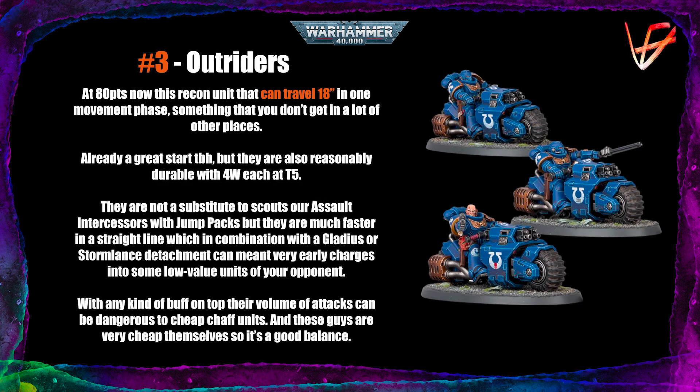Next are the Outriders — now at 80 points. They can travel 18 inches in one turn: a 12-inch move plus a 6-inch automatic advance. Their biggest problem is that they're mounted, so they can't go through walls, meaning they can't substitute for Scouts or Assault Intercessors with jump packs — they're a different kind of recon unit. But they work well in tandem with those units, as they're more survivable: four wounds each, Toughness 5, at very low price per wound.